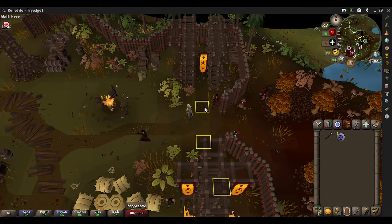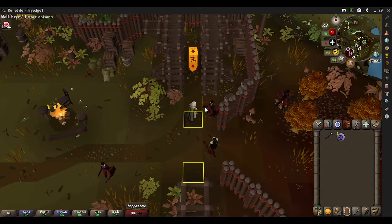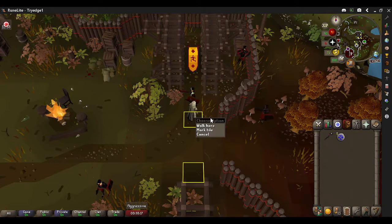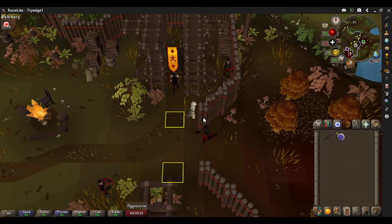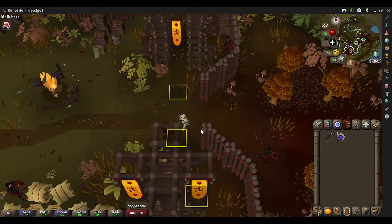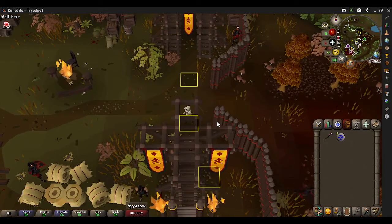Some very important things to know are tile markers. This is on the Runelite plugin. You want to hold the shift button, right-click on your mouse, and mark tile. You want to mark the tile two tiles west of the northern gate, and two tiles west of the south gate.